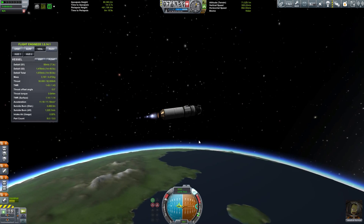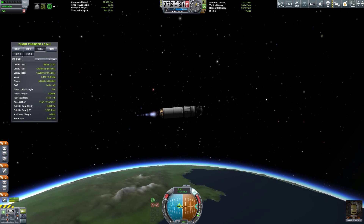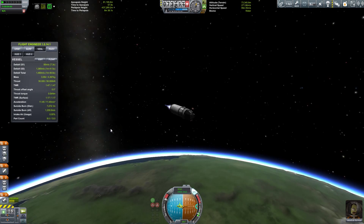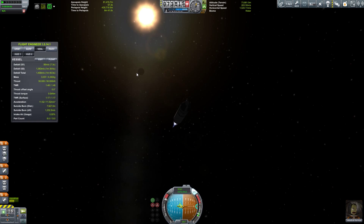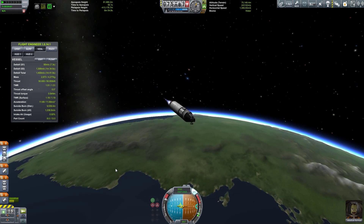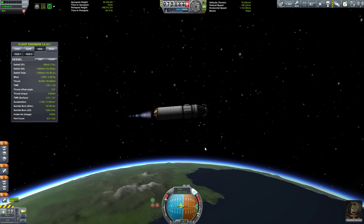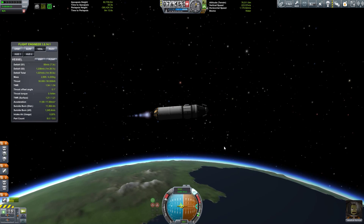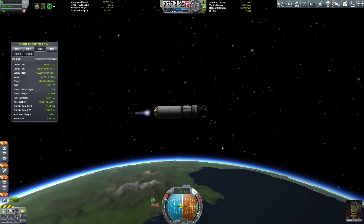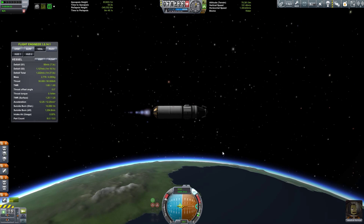The next thing we really need to worry about is the launchpad — that itself is not going to be sufficient for supporting any of our new vehicles. For example, when we go to the moon, which will be very very soon, it won't be able to support the weight of that vehicle. Also, the next thing after that should probably be the vehicle assembly building that we need to upgrade — very important to get that done mostly because we need larger part counts and heavier vehicles in the future.